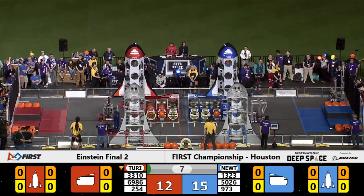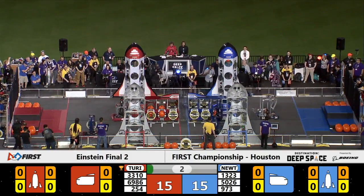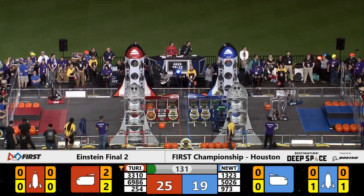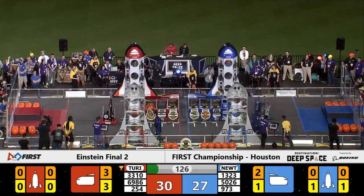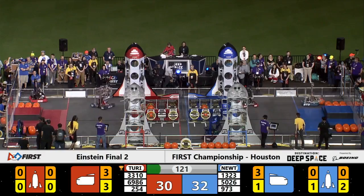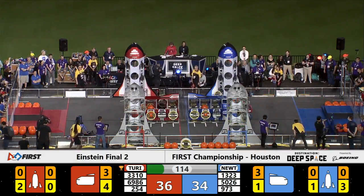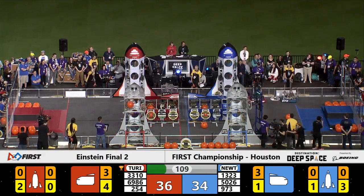Team 3310 trying to set a hatch panel for the Red Alliance cargo ship. Alliance partner 6986 coming up to the edge of the cargo ship. We'll see if they can place a hatch panel before the end of the sandstorm period. Blue Alliance placing their first hatch panel onto their rocket ship. Team 6986, a fantastic team from China — BBT Bots — playing defense against the Blue Alliance, moving back and forth between the cargo ship and the rocket ship, trying to block Team 973, the gray bots, from scoring any pieces into their ship.